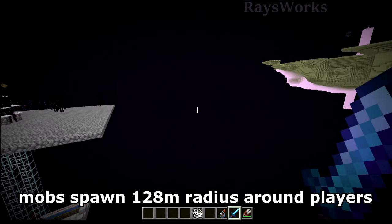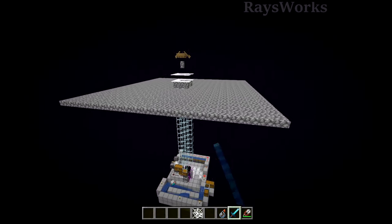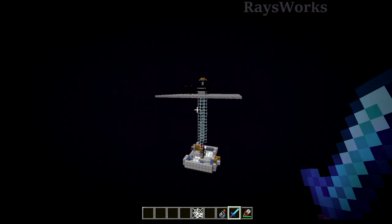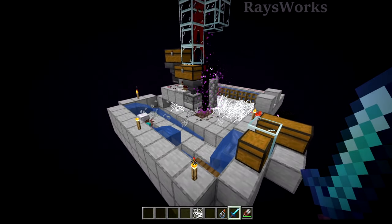whenever the game wants to spawn in some hostile mobs, that island is too far away, so the only thing that is nearby is our spawning platform here. And this way we can get tons of mobs that we can kill in order to convert over to cobwebs without having to do a lot of extra work.